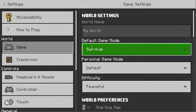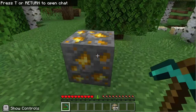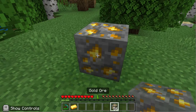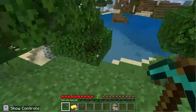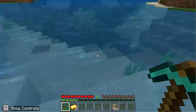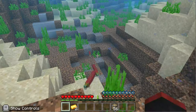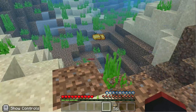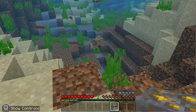I'm gonna go into survival real quick. So this is what I mean by auto-smelt — look, I'm gonna mine this gold block. See, it gives me a gold ingot! All right, so I'm not gonna use this stuff, I'm not gonna cheat like that. We're just gonna throw it in the water — yeet, yeet, yeet. It's all gone.